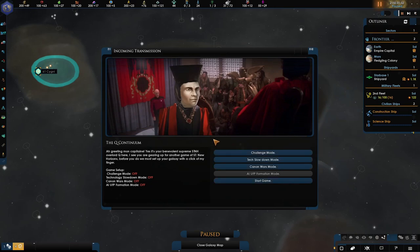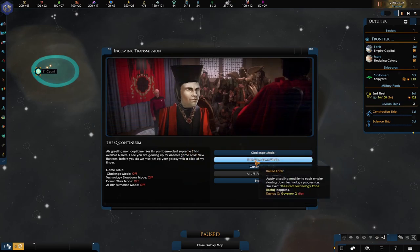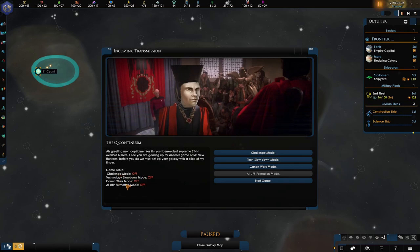We're going to get some other options come up now. And here is Q — this is one of the new features. Q now comes up from the start like this. It's a lot better, I think — really, really good touch. It gives you the options on what you want to turn on and keep off. So the challenge mode here — if you're playing on Grand Admiral, this is going to give a further boost to the major empires, making it the toughest Star Trek New Horizons experience ever.